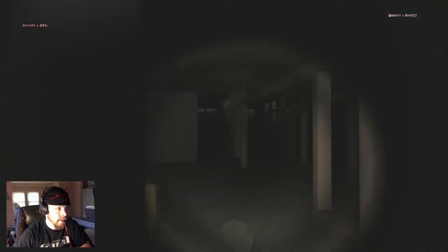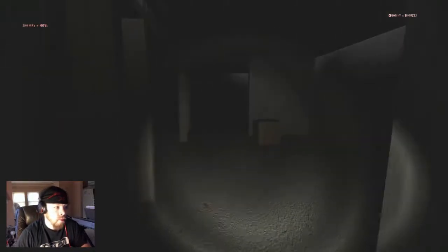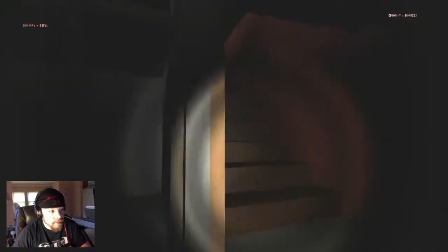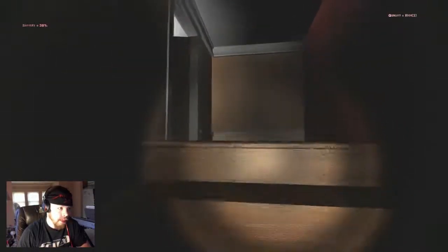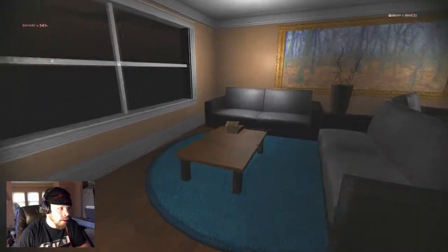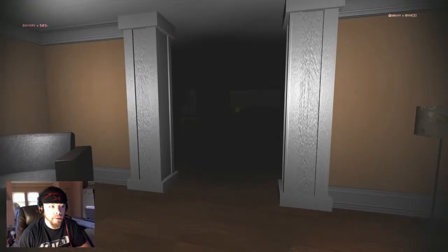Lights upstairs are working again, supposedly, hopefully. I literally had to jump on those stairs for no reason. Let's save my battery for now. Why is this light off? I definitely did not turn that off myself. Is there gonna be something in here? Well, let's go turn it back on, I guess. This is gonna trigger something, I bet. Maybe it was just a glitch, I don't know.